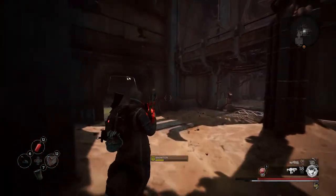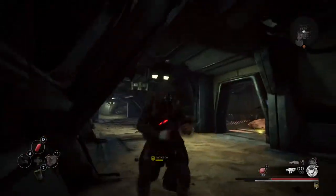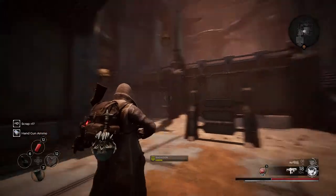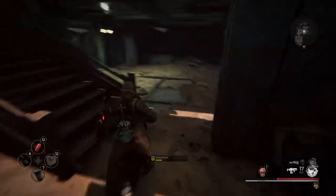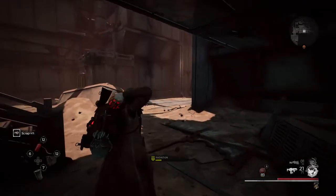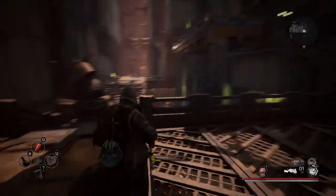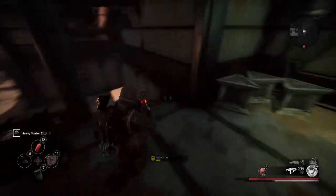I feel like maybe I'm aggroing too much stuff. Is that an elite? Guess not. Got a trait point — nice. I'm not a fan of these skeletons. I should probably go slower and find all the goodies, but for the most part we've been pretty lucky with finding stuff even though we've tried to progress fairly quickly.